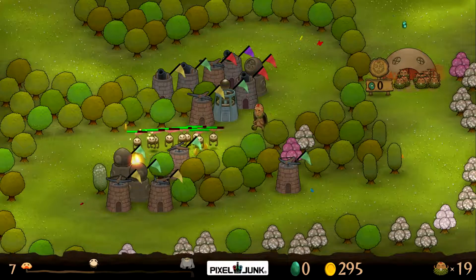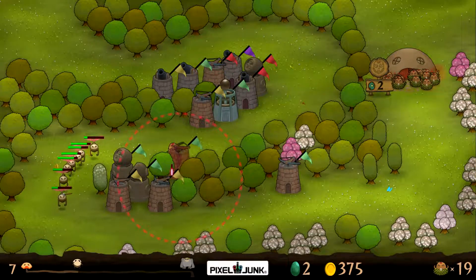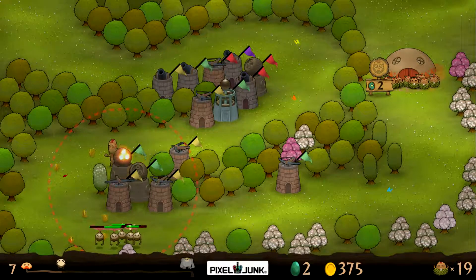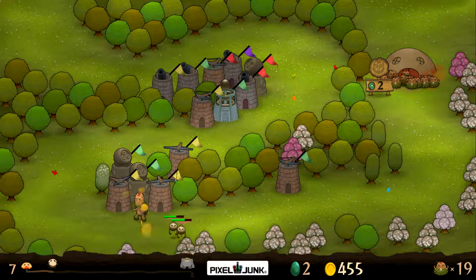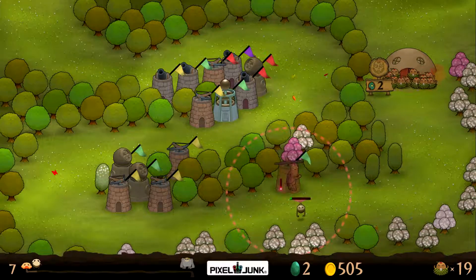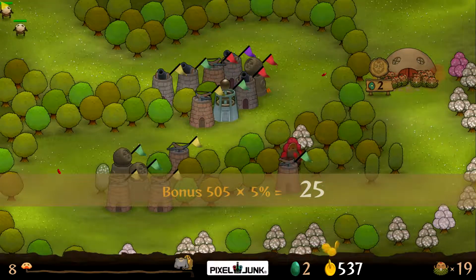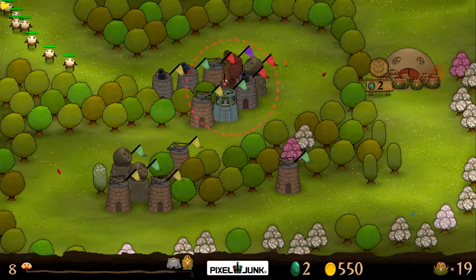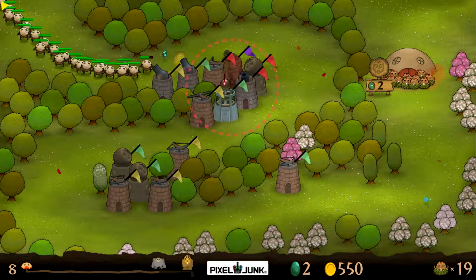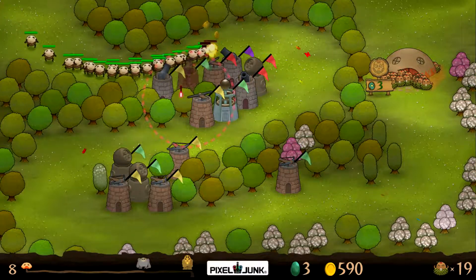We got a red tower now. The damage and attack speed goes up when you upgrade a tower. Gotta grab that cash! There's only one left - this one should be able to take care of it. Okay, thank god - he almost didn't get him! I'm going to upgrade this purple one to the next level just to see. I believe something happens when you get a tower to max level.